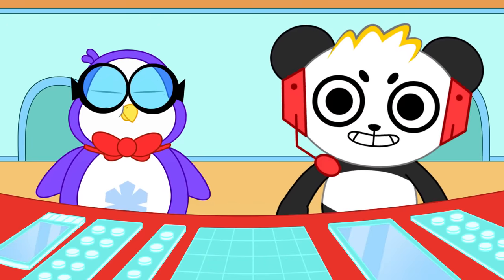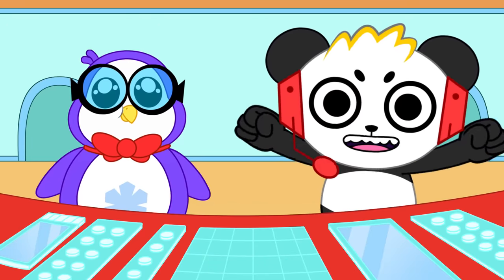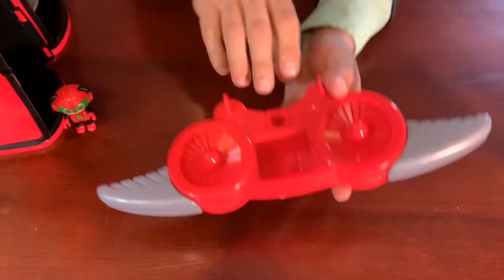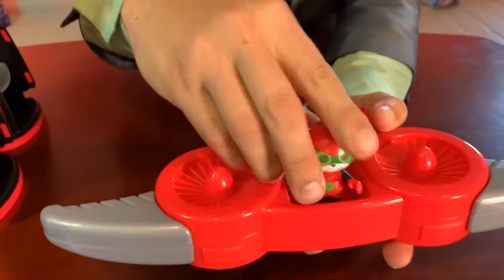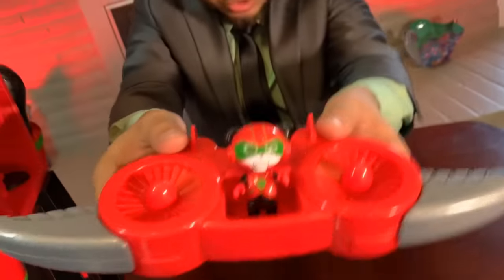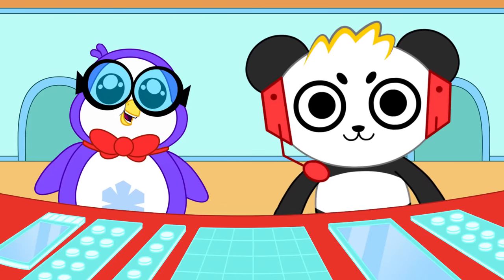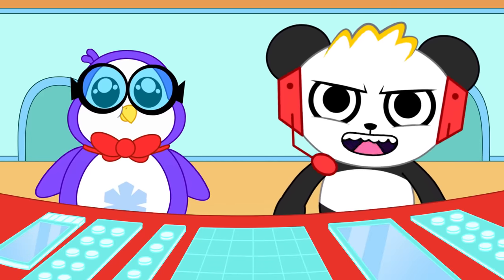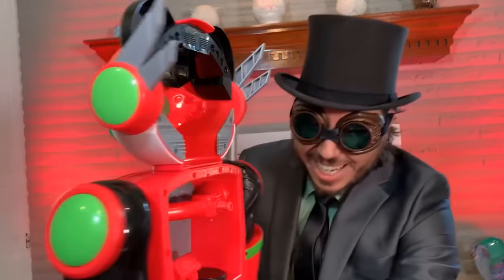It's a jetpack that looks like a gaming controller, eh? Yes, it looks like a gaming controller, but when you press these buttons and flip it over, then you have a glider for your Super Boss Mode Combo Panda. It's a jetpack and a glider? Looks like I'm gonna be flying around in style!